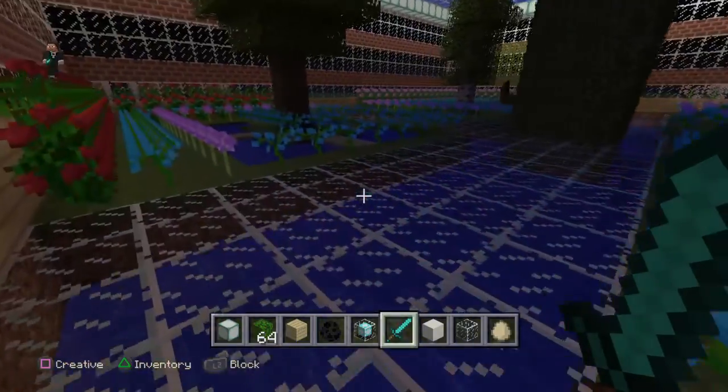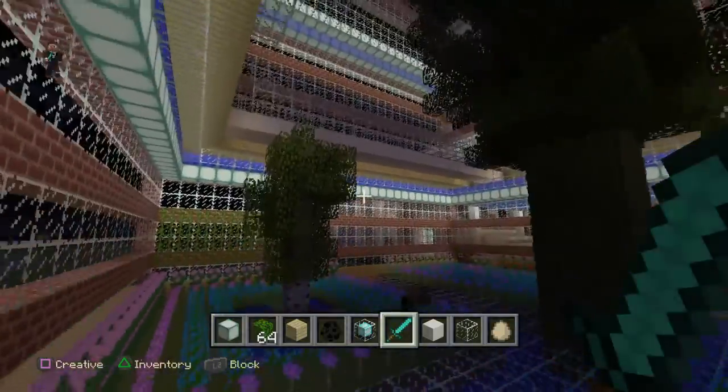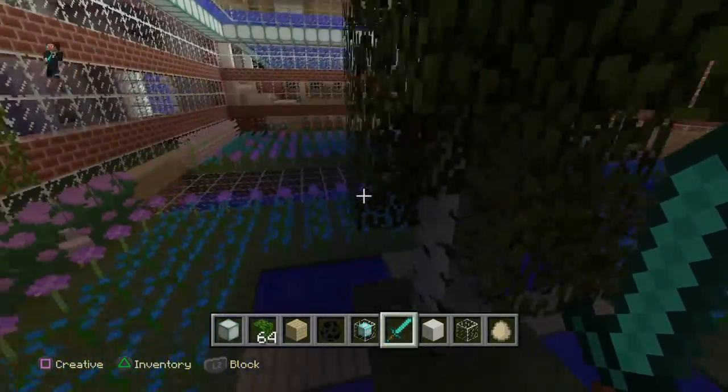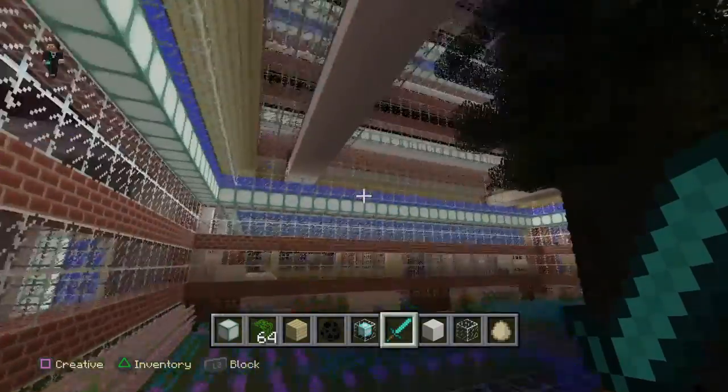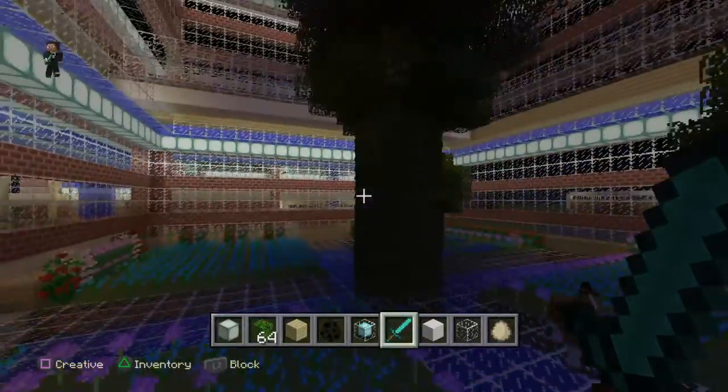This is my garden — my little inside garden. This is where I grow my food. I actually become a vegetarian in this game because I grow my own food here. This is the bottom part, and when we get to the second level of the house, I'll show you what that part is about.